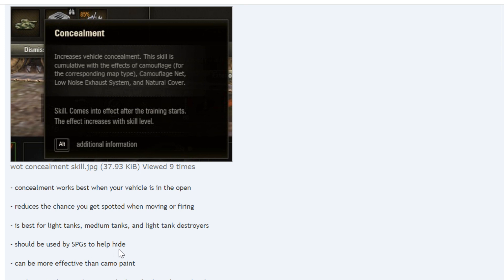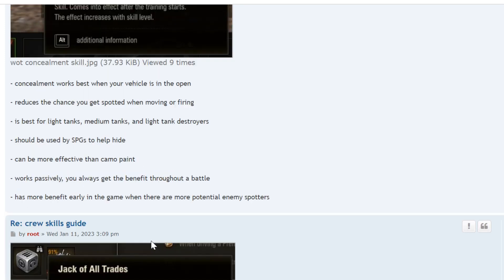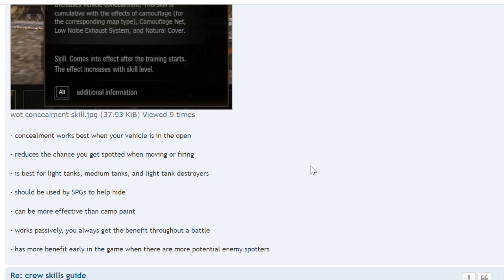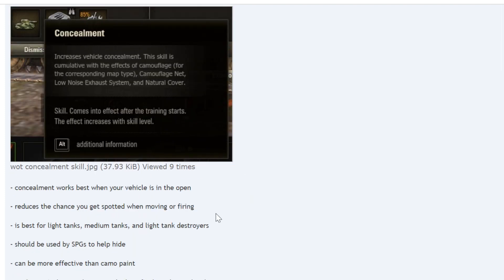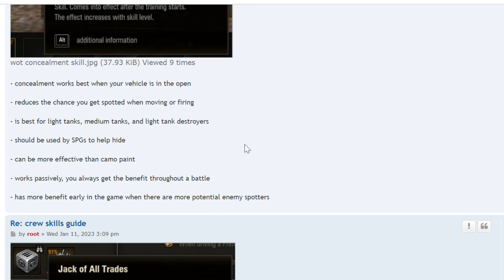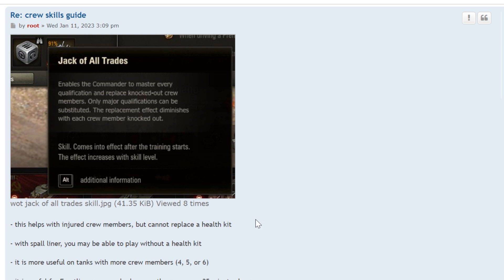It should be used by SPGs to help hide, especially now that it's a lot easier for enemies to find them. The concealment skill can actually be more effective than the camo paint on the exterior of the vehicle. It works passively — you always get the benefit throughout a battle without doing anything to activate it. It has more benefit early in the game when there are more potential enemy spotters, and less so at the end when fewer enemies are looking for you.